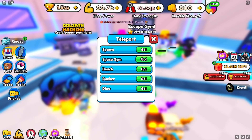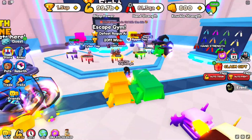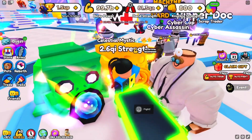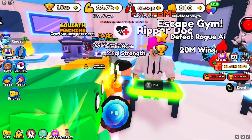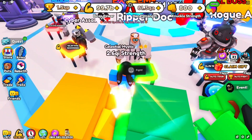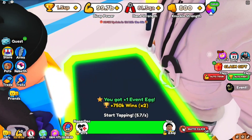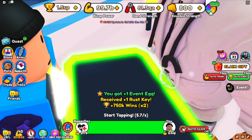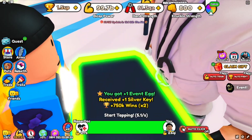Go over to the gym — travel into the gym — and defeat this doctor. He looks like a fake doctor. Let's go ahead and beat him. Every time you defeat this doctor, you get one free egg.